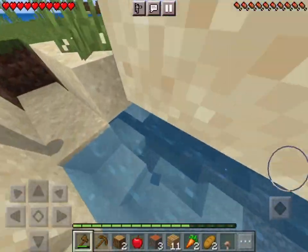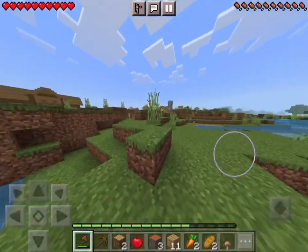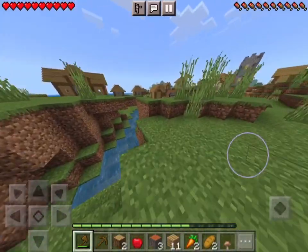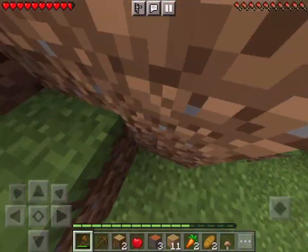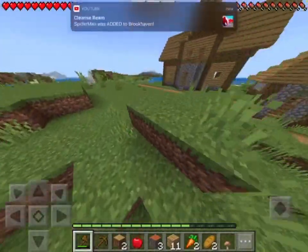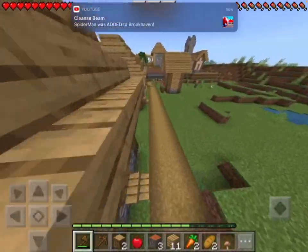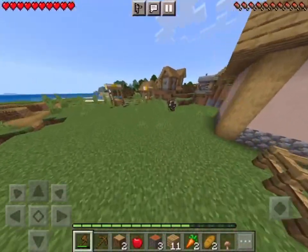It takes two hits when you're jumping, but if you weren't jumping it would take three hits. Also, durability — under your axe there's a green line showing how much durability is left. When it gets yellow, do something about it because the lower the durability, the closer it is to breaking.